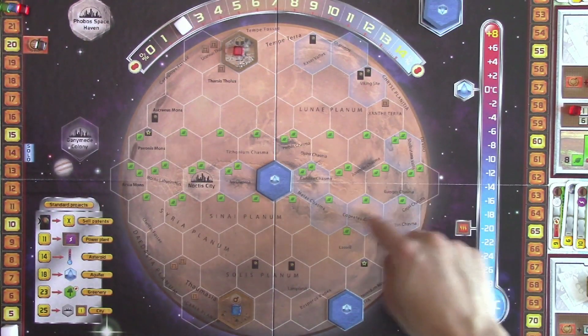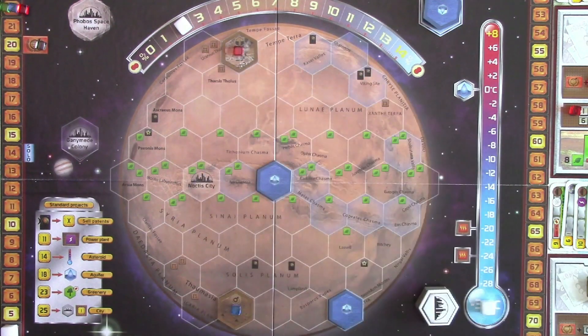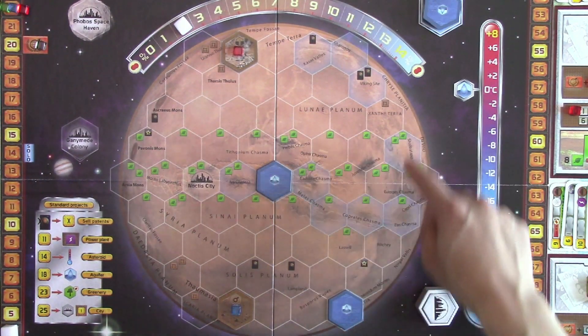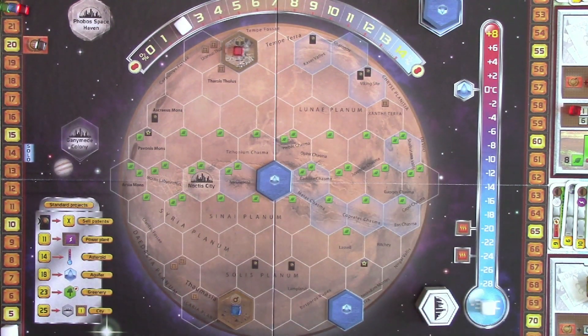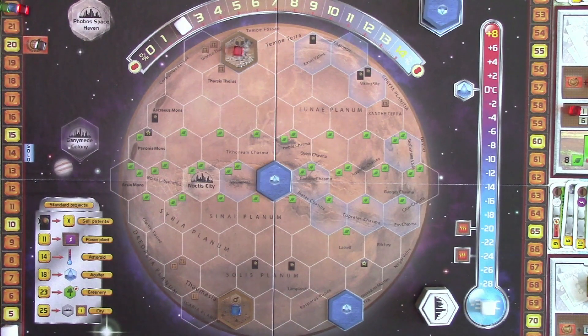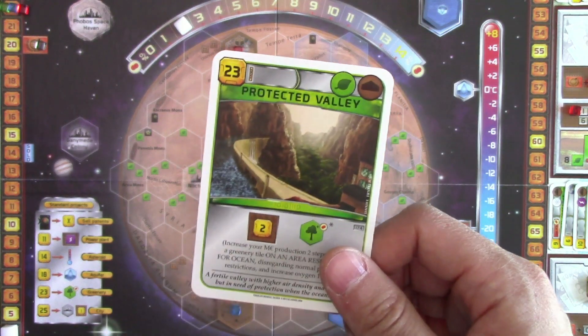So that means we can place them on any of the blue areas here. The problem with that is the reason we want to use mining area is to increase our titanium production right here. The titanium production will be possible if we place this tile onto an area with the placement bonus of titanium, which on the surface of Mars right now, there's only this space right here and that space over there. So the greenery tile cannot be nearby an ocean spot, because around the ocean spot there's no titanium placement bonus in those areas. We could place it here and get an extra production for steel, but steel is not what we're interested in - we're interested in titanium instead. So I don't think we can play Protective Valley just yet.